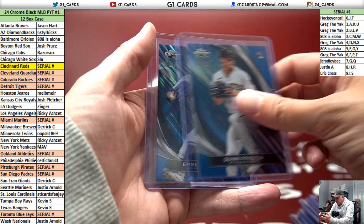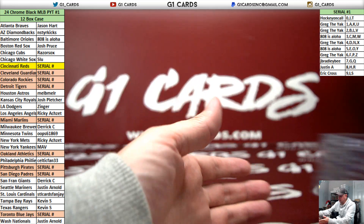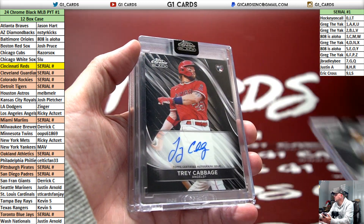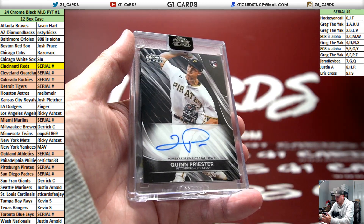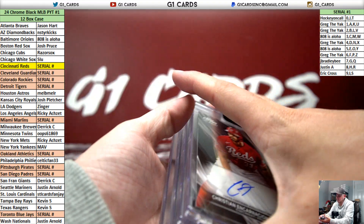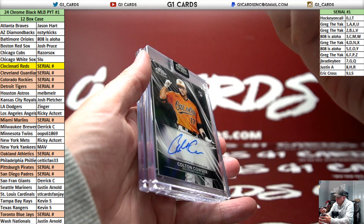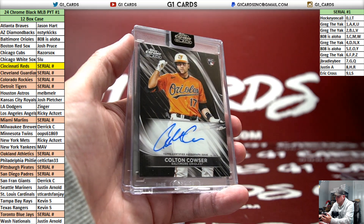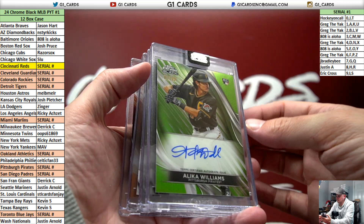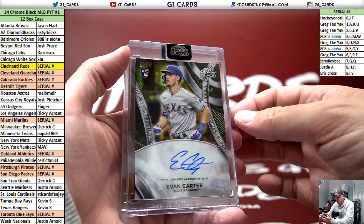I said we do the next one — we can get the baseball heads quick rally break, only takes 15 minutes. Start buying everything. That was our first case — Evan Carter gold.